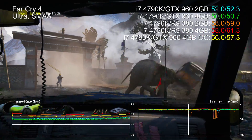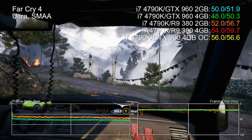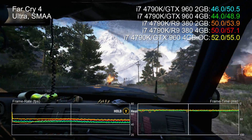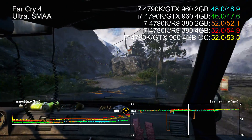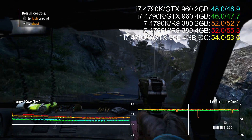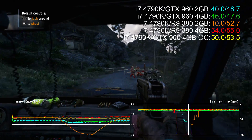In Far Cry 4 we see some curious results. The R9 380 sees the virtual elimination of stutter in the 4GB model and the change is quite remarkable. As the clip progresses, check out the orange line dips in the frame times. We do see occasional stutter from the 2GB 960 but it's nowhere near as pronounced. Overall the 2GB card is slightly faster owing to MSI's higher factory overclock.